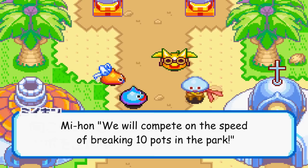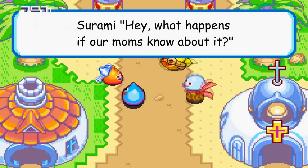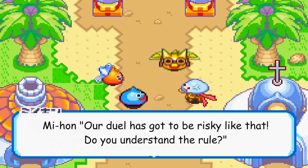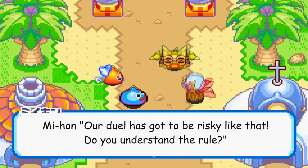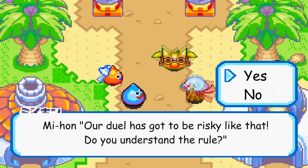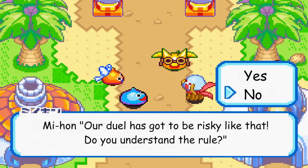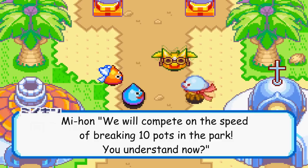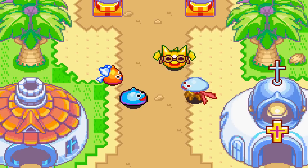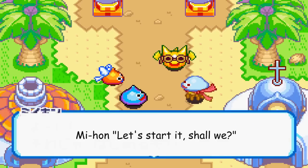Let me explain the rules then. We will compete on the speed of breaking 10 pots in the pack. Hey, what happens if our mom knows about it? JL has got to be risky like that. Do you understand the rule? You said we need to break pots in the pack? I chose no - he's repeating things again. Yeah, I understood that. Let's start it, shall we?